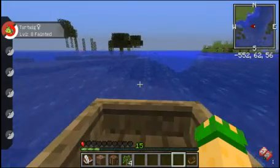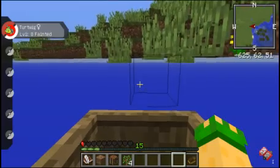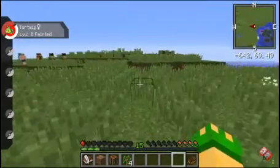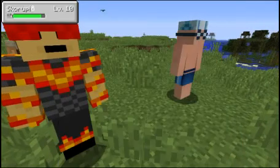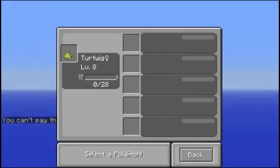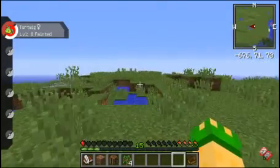I don't actually know where I'm headed right now, just kind of going in this direction. The chunks aren't loading — oh, there's land in front of me! Sorry boat, you gotta stay there forever. Oh my god, there's so many trainers over here — wait, they're all move tutors. I could teach Turtwig Synthesis but it costs eight gold. Good to know you can find move tutors randomly out in the wild.